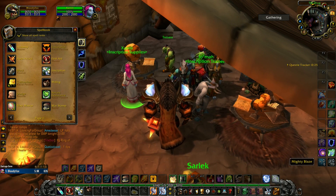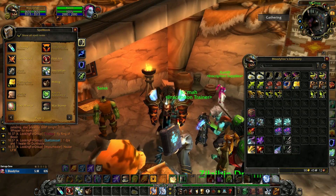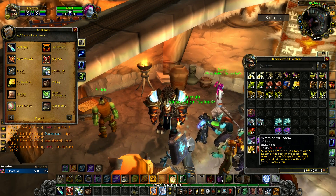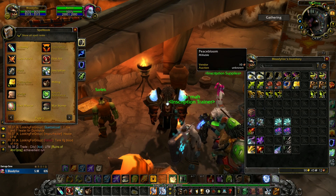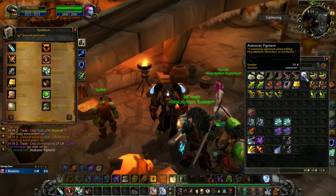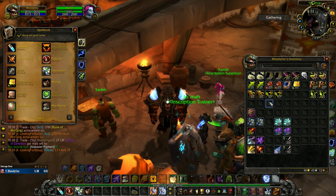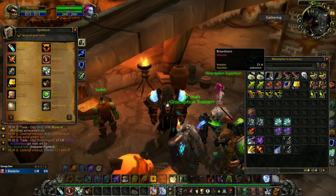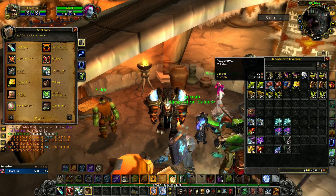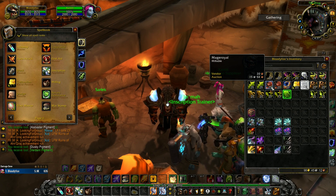The most important skill is milling. Now we can talk about pigments. There are six types of common pigments and five uncommon types for the Azeroth Herbs. From Earthroot, Peacebloom and Silverleaf you get Alabaster Pigment, from which you can make Ivory Ink or Moon Glow Ink. The next group of herbs is Briarthorn, Mageroyal, Bruiseweed, Stranglekelp and Swift Thistle. From these we get Dusky Pigment to make Midnight Ink, and Verdant Pigment which is the uncommon green pigment.